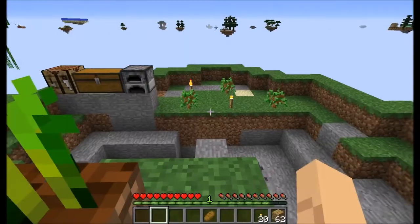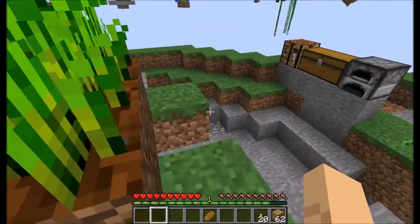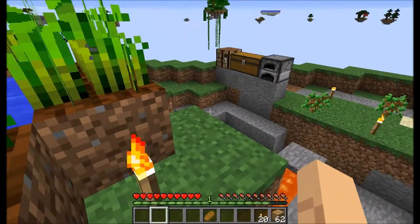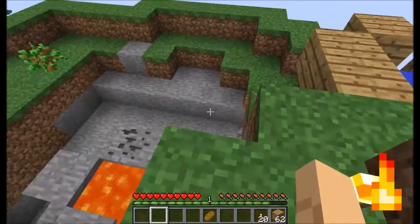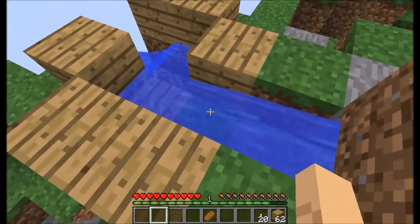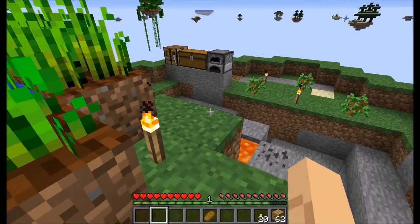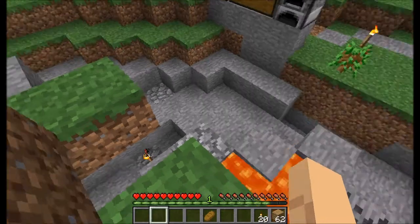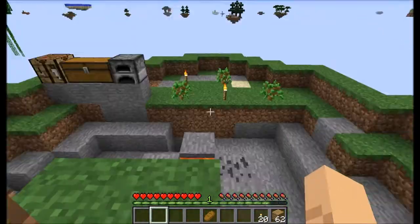Hey guys, it's Pastor Kent and welcome to another episode of Sky Fleet. This is what's left of our Skyblock island — we kind of tore it up last episode, took out a lot of stuff. Now we're back with a plan: we're going to build a platform underneath this island so we can mercilessly mine everything that's left and make sure it doesn't fall into the void.